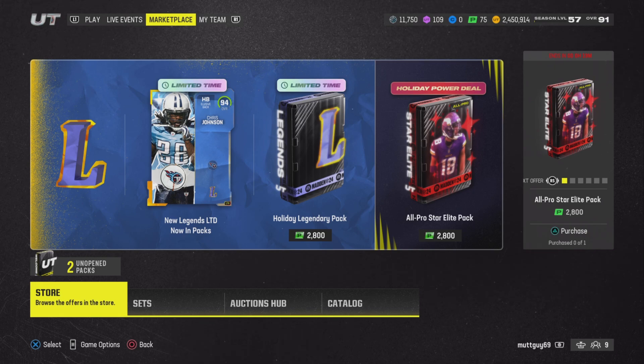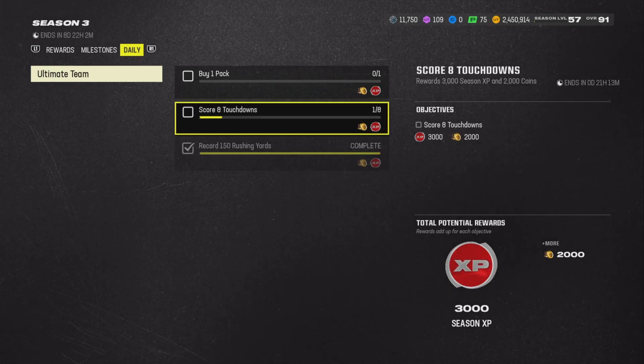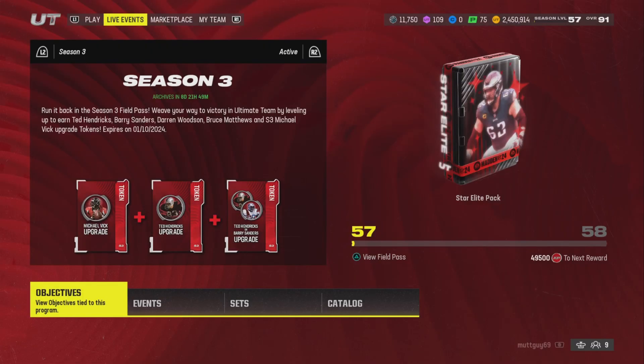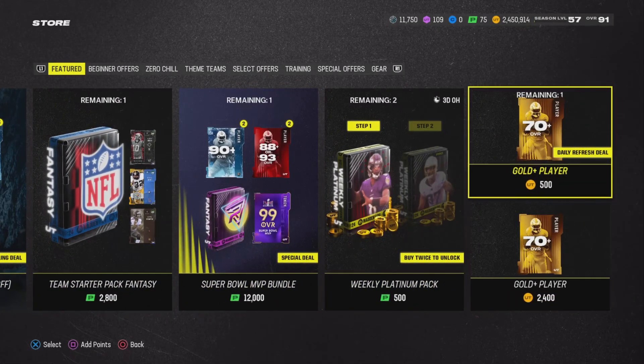Now I'm gonna show you guys how to get strategy items. There are three ways: common, uncommon, and rare — one blue, one green, and one silver. The easiest way without doing much is completing your dailies. Once you complete your daily challenges — like buying a pack or scoring a touchdown — the challenge reward at the bottom right will give you a random strategy item. It could be rare, uncommon, or common.